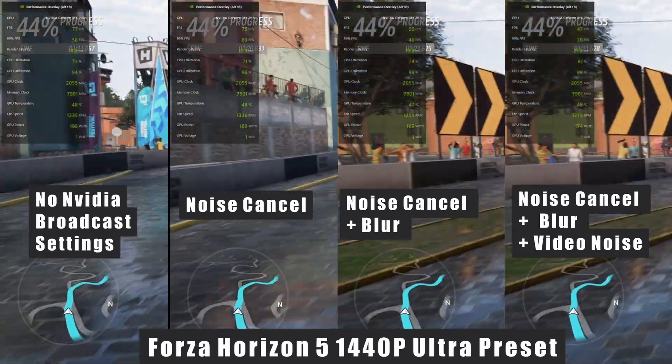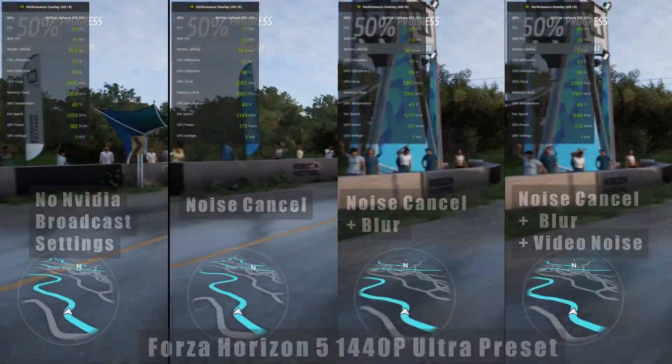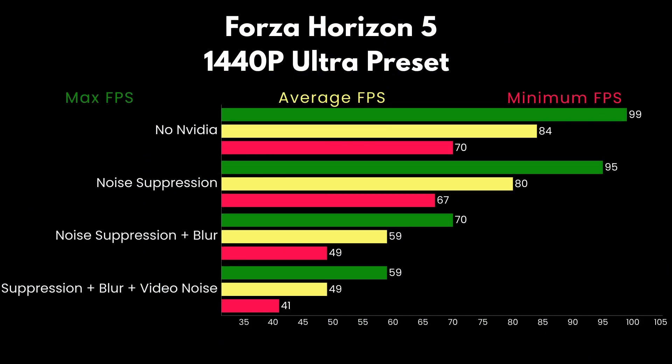Taking the GTA 5 results into consideration, a 5% reduction from no NVIDIA Broadcast to just noise suppression doesn't seem like a big deal. But going from no NVIDIA Broadcast to noise suppression and background blur was a 30% drop in performance. And when you add in video noise reduction on top, it overtakes GTA 5 at a whopping 42%.